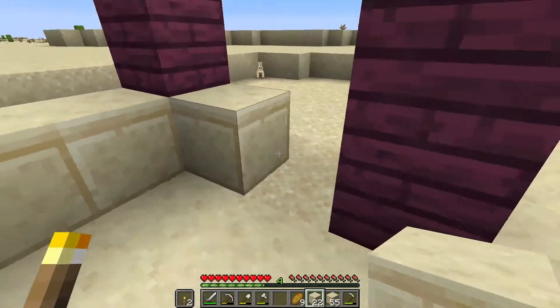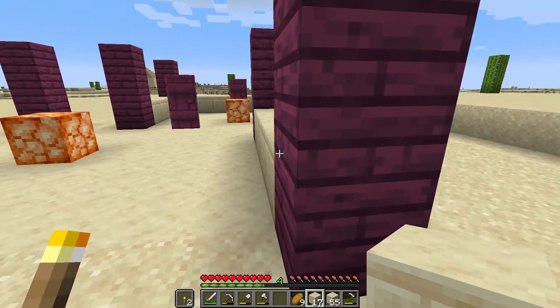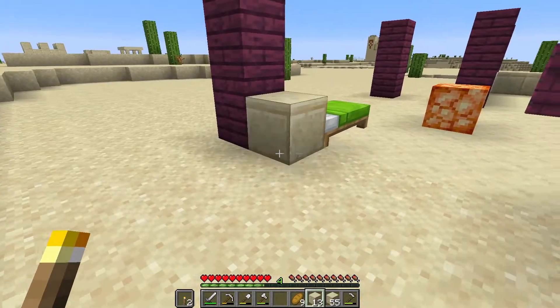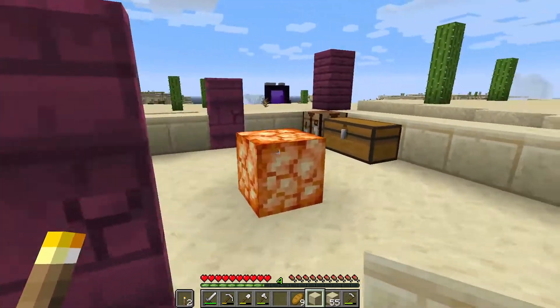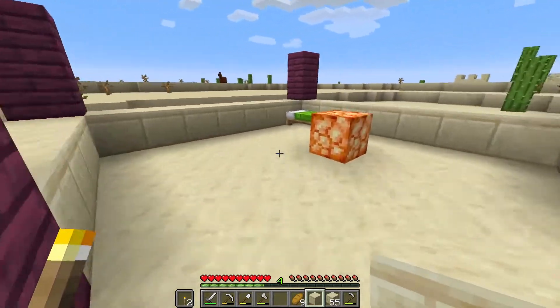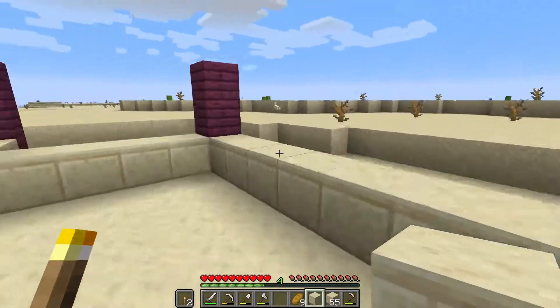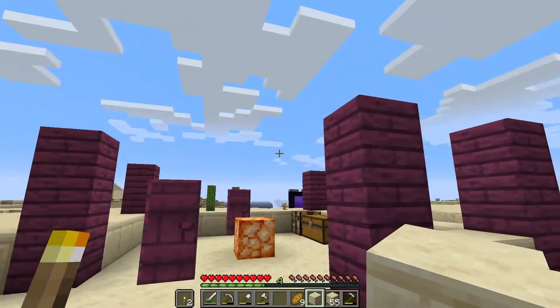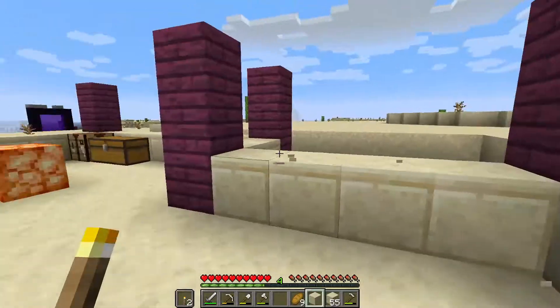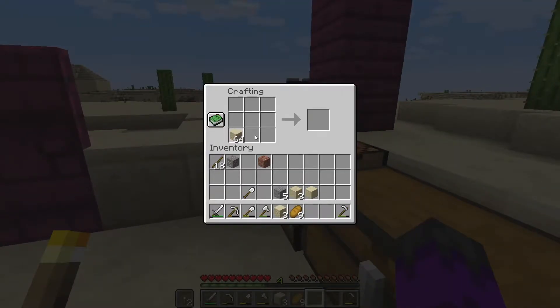I'm using cut sandstone for these walls, mostly because I really like the horizontal line it has and it makes a great foundational look. So this is going to be the basic layout of my little humble abode. I want this area to be like my bedroom on the ground level, and then I have this separation because I want this area to be two floors high — one floor here and then this side is two floors tall.